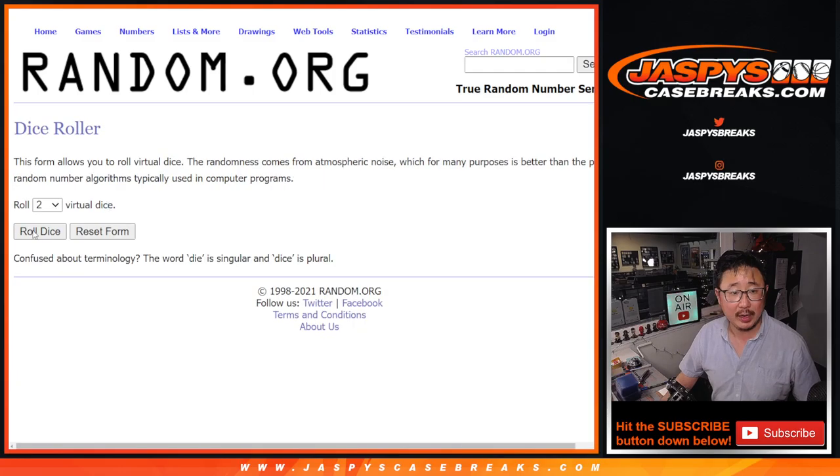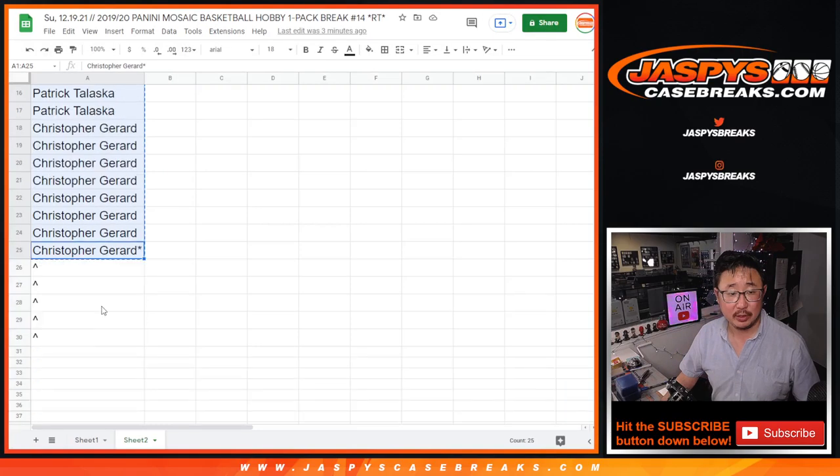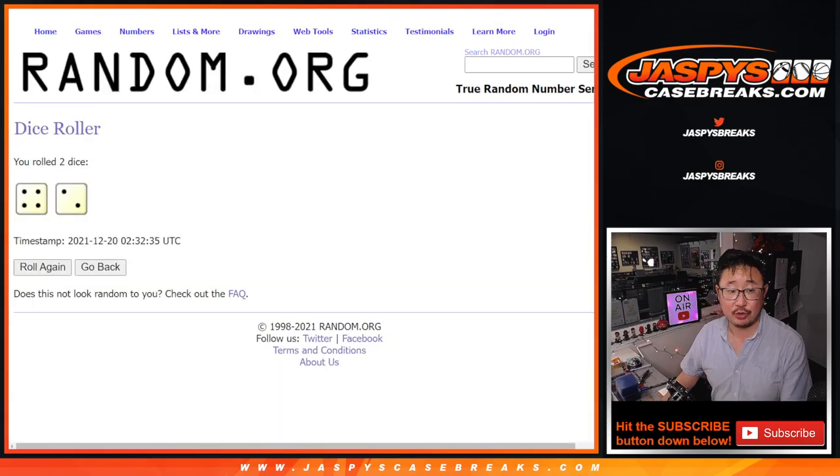Let's roll it and randomize that list. Four and a two, six times. So top five, after six, we'll get extra spots.